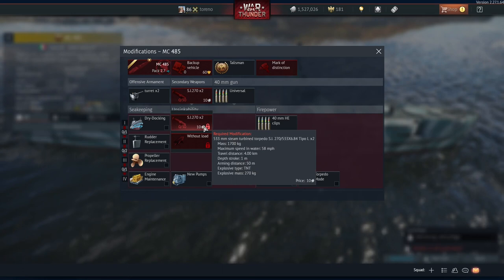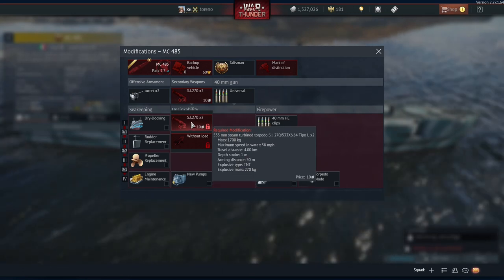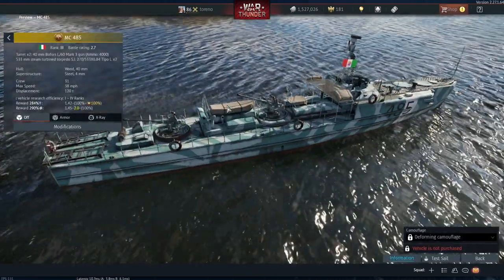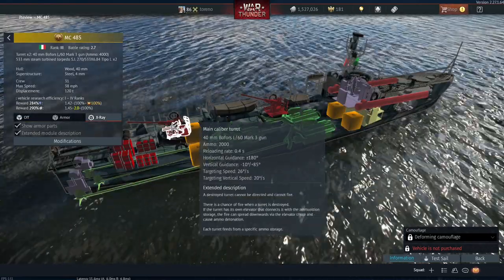As mentioned in my previous video, it comes with two torpedoes with a travel distance of four kilometers and a maximum speed of 58 miles per hour, which is pretty good. Your other armament is two bofors cannons.